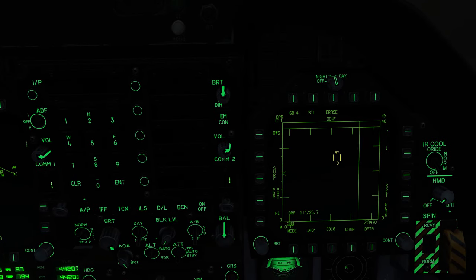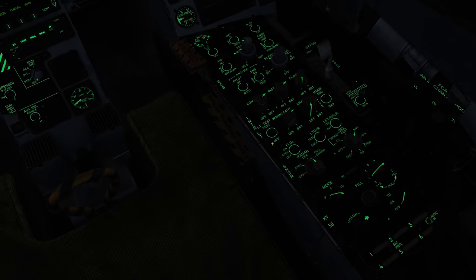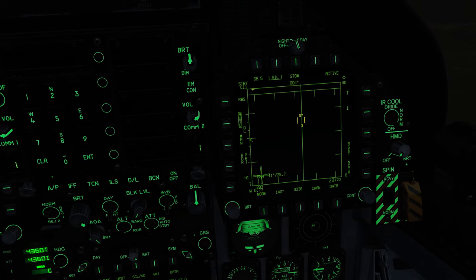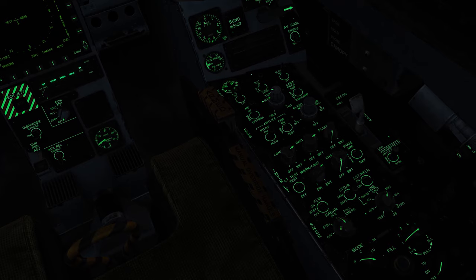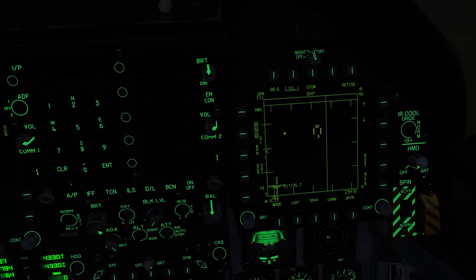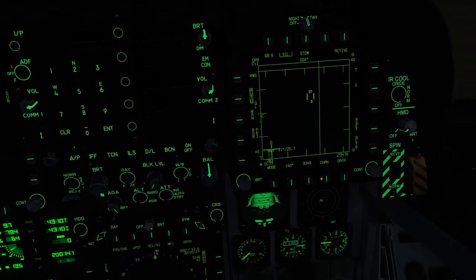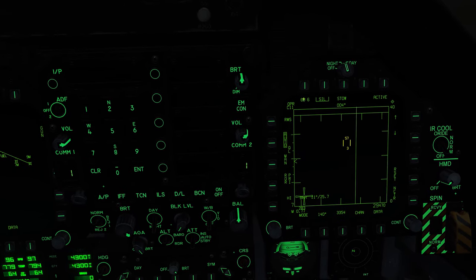Coming over to the next section, we have the operation mode. Currently it says operate. Where this corresponds to is the radar control knob in the cockpit — off obviously turns the radar off, then you have standby, which stops the radar and puts it into a standby mode, basically doing the same thing as silence. Put it back to operate. The silence up here doesn't change the operation mode display — the radar is still in its operation mode, just silenced by us manually.